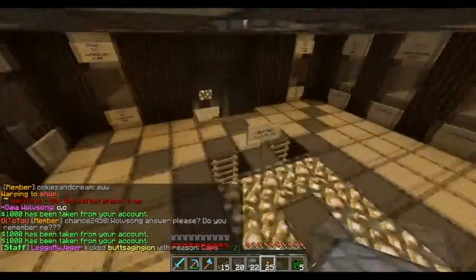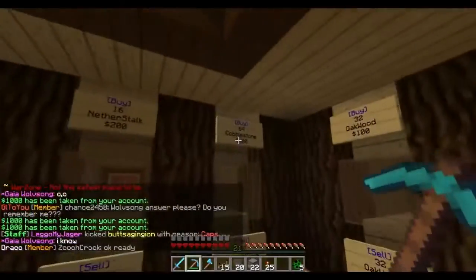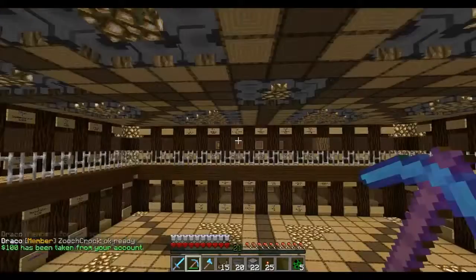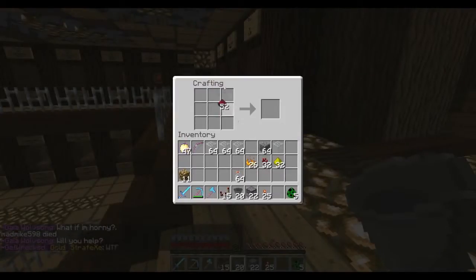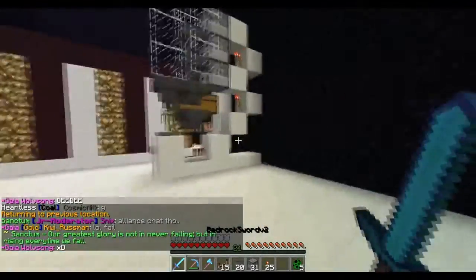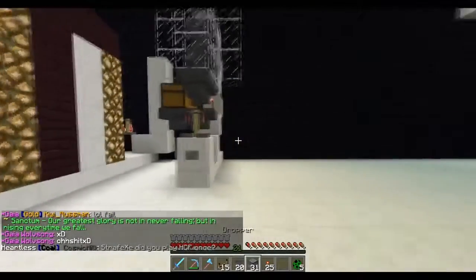You can buy hoppers at warp shop. The only thing you're going to actually need to make for this build are droppers, and they are very simple to make. Buy a stack of cobblestone and some redstone blocks, turn those into redstone, then go to the workbench. Place the redstone in the very bottom middle and put cobblestone around it in a circle to make your droppers.